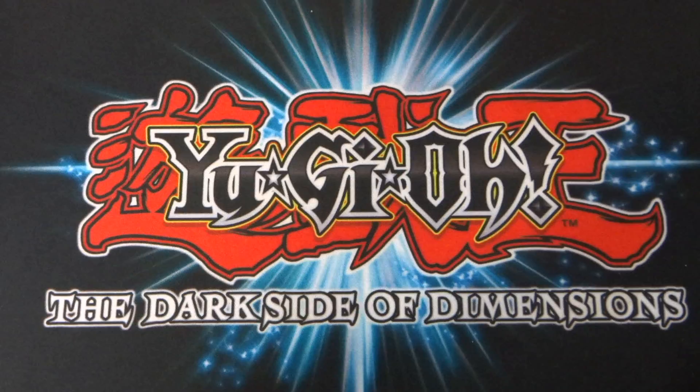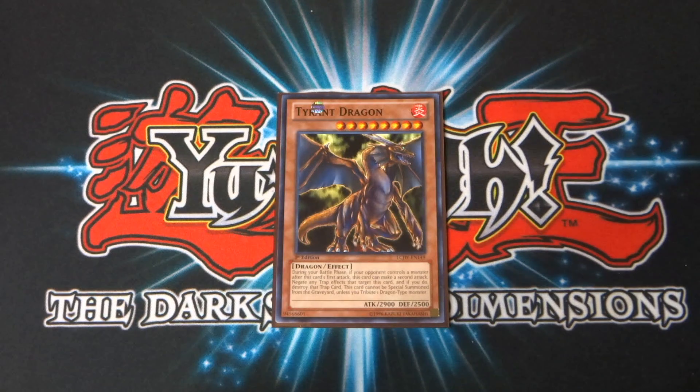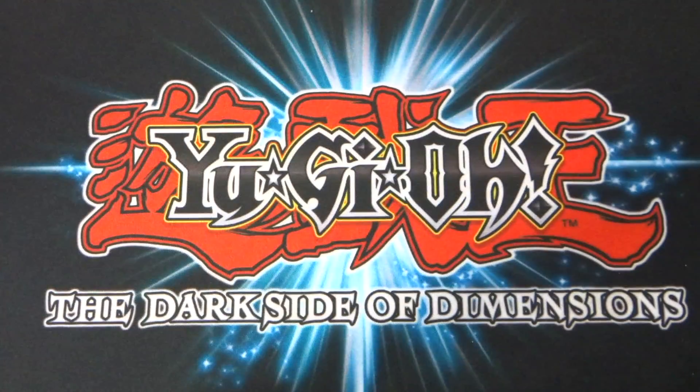The final monster is the absolute boss of the deck: Tyrant Dragon. This guy is an absolute tank and a half — I love this card. It's an eight-star monster with 2,900 attack and 2,500 defense. Its effect is: during your battle phase, if your opponent controls a monster, after this card's first attack, this card can make a second attack. It negates any trap effects that target this card and if it does, destroys that trap card. This card cannot be special summoned from the graveyard unless you tribute one dragon-type monster. There are a couple of dragon types in here — Serpent Night Dragon and Red-Eyes Black Dragon — so you can get that off. With 2,900 attack and its ability to negate trap cards, this guy is going to be an absolute nightmare for your opponent.